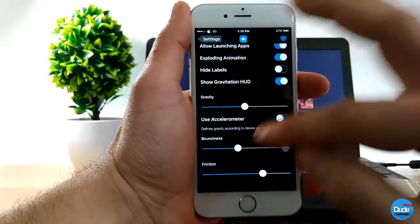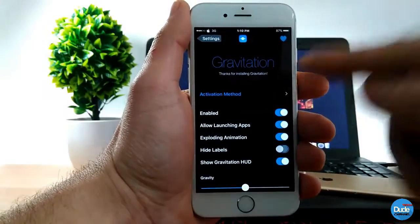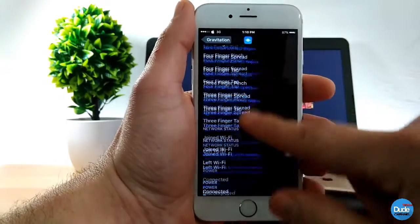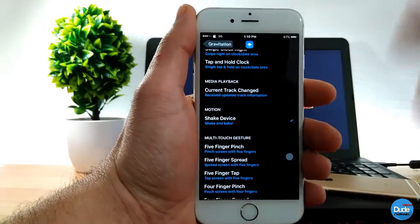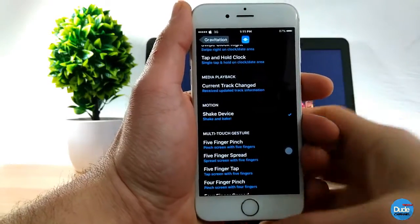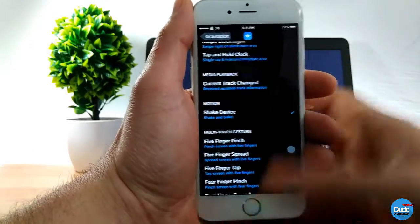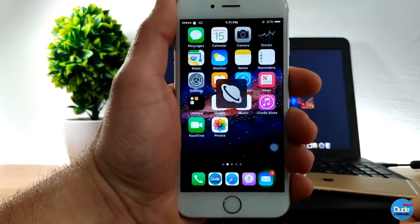There's a ton of stuff you can set. Up at the top, as you can see, is the activation method. Tap on it and it takes you to a lot of options. The basic motion you want to use, you can choose from here. I use 'shake device' — so once I shake it, it will drop and explode all the icons on my home screen.